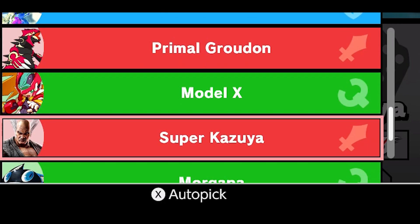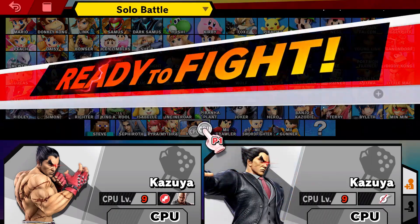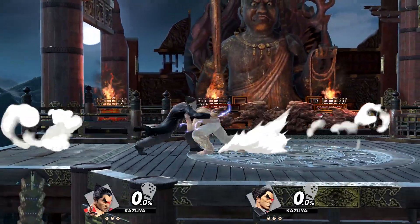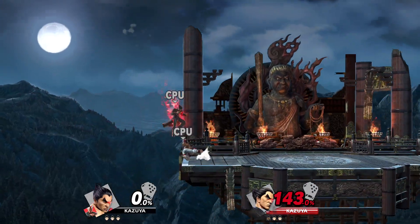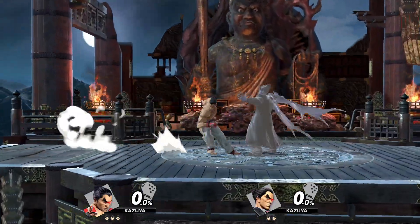Now let's pit two level 9 Kazuyas against each other — one with spirits and one without. I have a feeling this is going to be a bloodbath. Is this normal CPU going to stand a chance? That just did 143% from one move. And he's gone. What kind of monster did I just create?